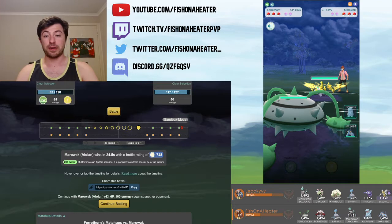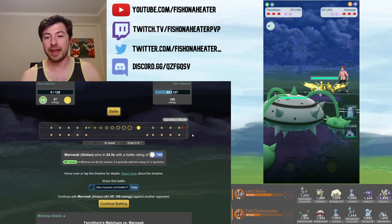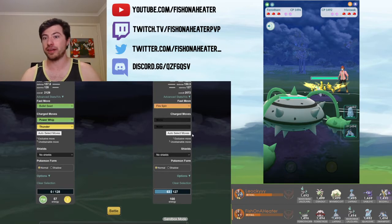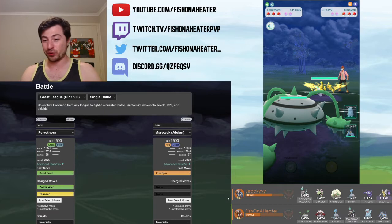That's 10 Fire Spins, and a Fire Spin gives 10 energy. So this thing can take me out at the cost of about half its HP — just over half. At the cost of half its HP, it can faint the Ferrothorn and go into the next matchup with 100 energy, which is huge. That is two Shadow Bones, or two Shadow Balls if it has Shadow Ball. And with how tanky Marowak is and how good it is against so much of the meta, that is so, so dangerous.